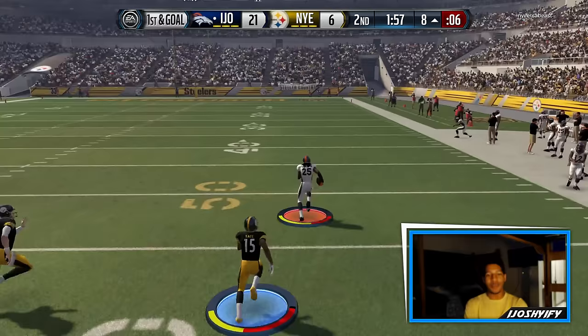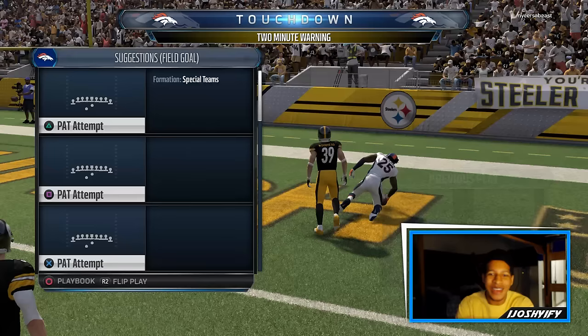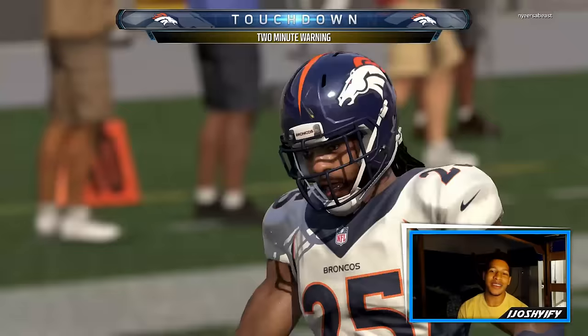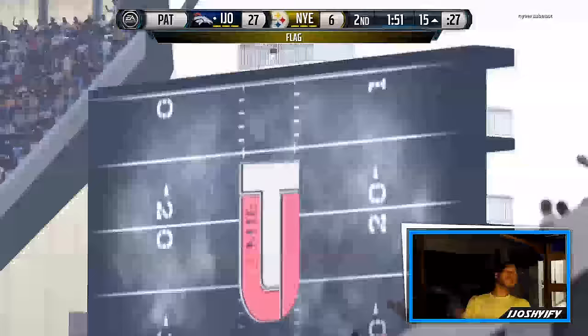Outrun him — Sherm, run! Yes! 92-yard interception, my second pick six of the game. I thought that was Atwater at first — I saw the height, I was like that's Atwater. Not this time. This time we're on the corner — Sherman got it, he's running.